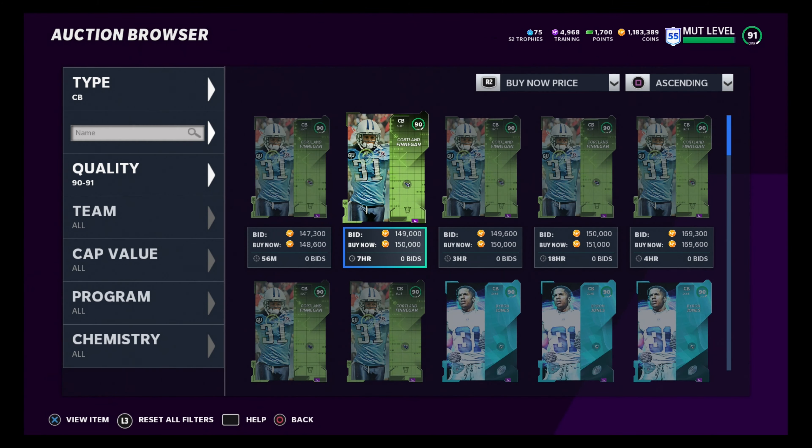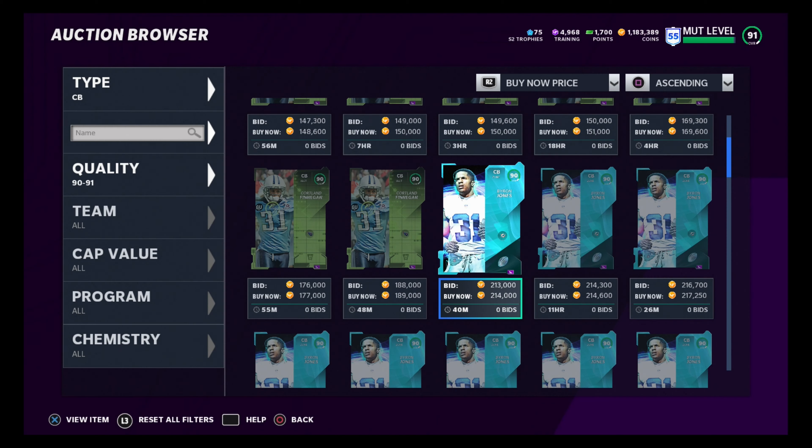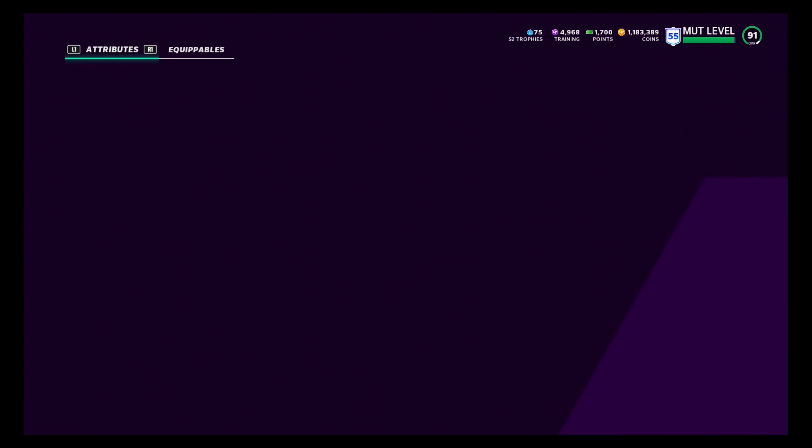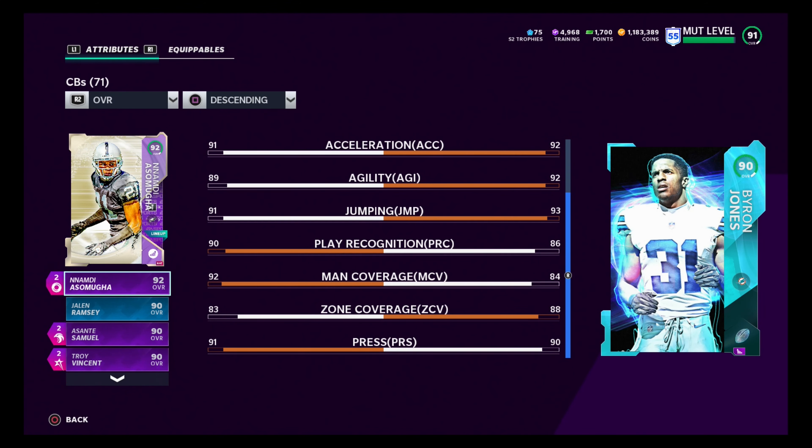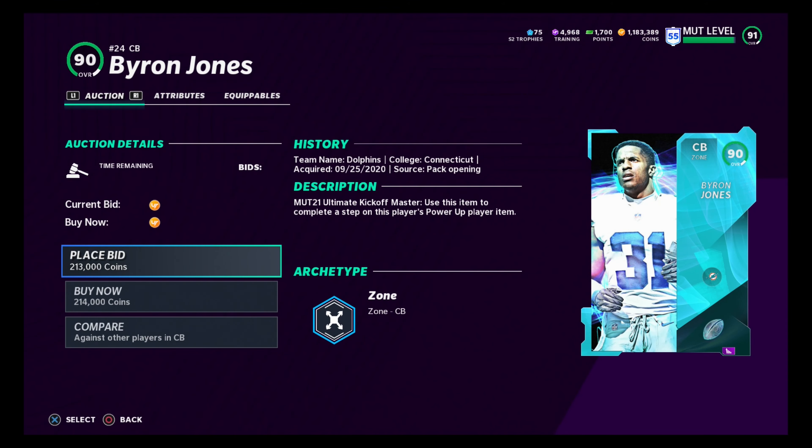The next corner — we could talk about all these guys in the 90s. But when I look at my corners, Byron Jones is great because he's got all that speed, but he doesn't even hit the 90 threshold for zone. You can get him up there, but he doesn't excel anywhere other than speed. If you really worked on this card and boosted him up — and if you're Dallas, Deion Sanders plus Byron Jones is one-two punch across the board — you've got an elite set of corners. But Byron Jones is slightly down the list for me. He's a great corner, don't knock him if you have him.